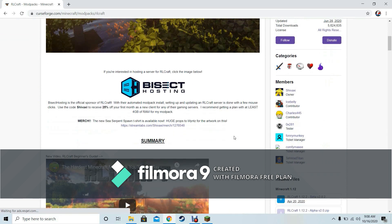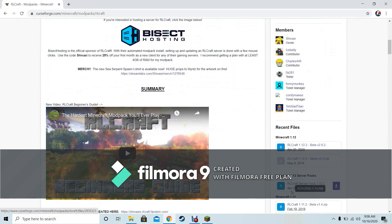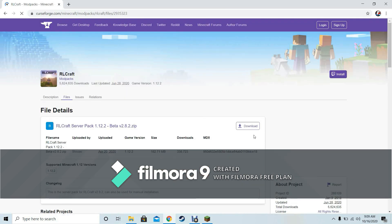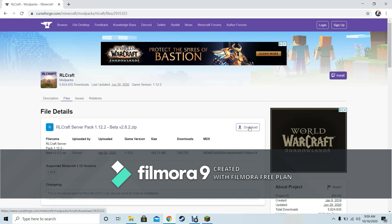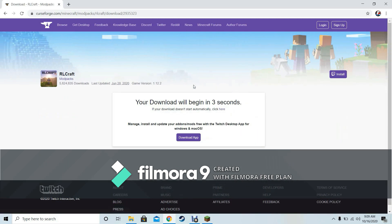Now go to the server packs section and click on the April 20, 2020 RLCraft server pack 1.2.2. Click the blue name and click download. Your download will begin in five seconds.